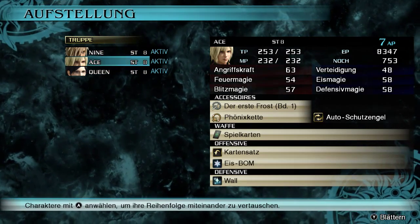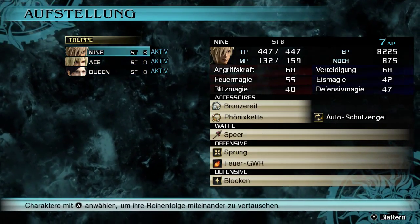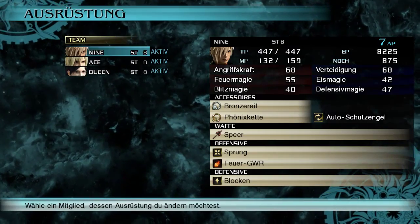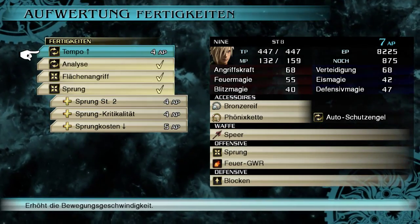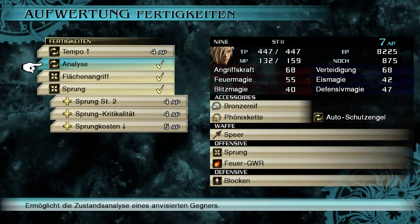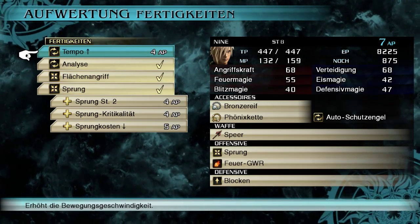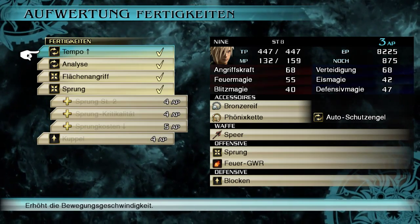Aufstellungen — hier können wir sie noch vertauschen. Ace ist eigentlich schon ganz günstig, weil er der Fernkämpfer ist dabei. Wir sehen auch, die haben wirklich verschiedene Werte: Nine hat bei weitem die meisten Trefferpunkte. Aufwertung — da können wir bestimmt irgendwas machen. Mit dem Level-Up haben wir Punkte freigeschaltet, die wir jetzt einsetzen können. Sieben AP habe ich. Den Sprung — auf Gegner springen und angreifen — klingt eigentlich ganz witzig. Tempo erhöht die Bewegungsgeschwindigkeit — ich hole mir erstmal das Tempo. Ein bisschen mehr Bewegungsgeschwindigkeit ist glaube ich gar nicht so schlecht.